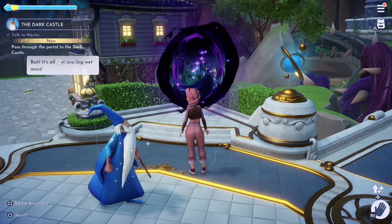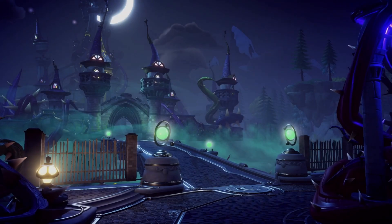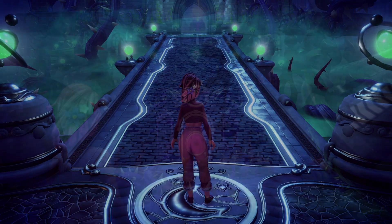Now for the next step, you will need to have completed the quest Miracles Take Time with the Fairy Godmother. Once you have completed this quest, after waiting a short period, a new storyline quest will appear for Merlin. The name of this quest is The Lost Relics.